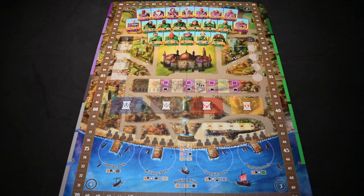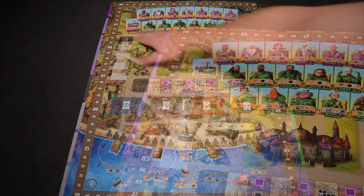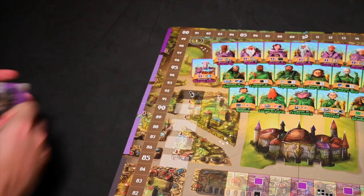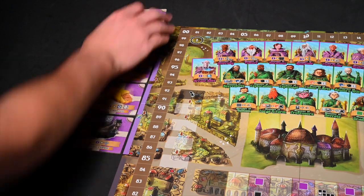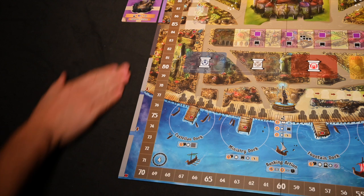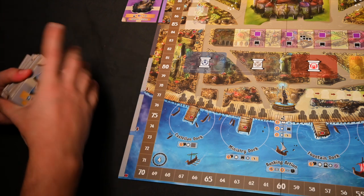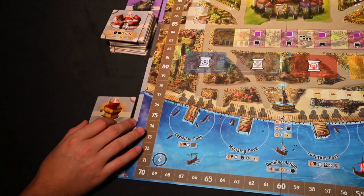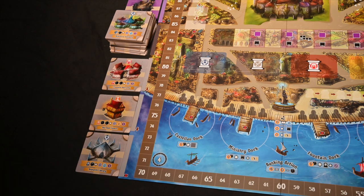To set up the game, place the board in the middle of the table. Starting on the top left, shuffle all purple-backed prestige tiles and place the stack face up as a draw deck, then place three tiles, one on each purple section stopping before the gray section. Next, shuffle the gray-backed town classroom tiles, place the stack face up on the gray section as a draw deck, and then place three tiles, one on each section below stopping at the end of the game board.